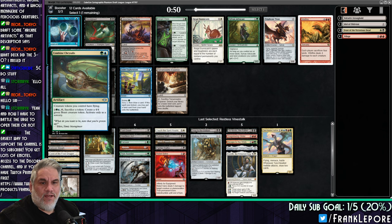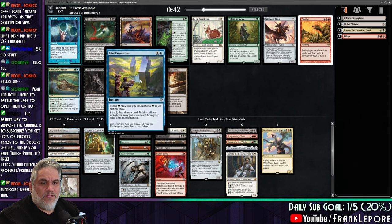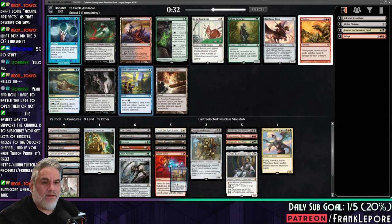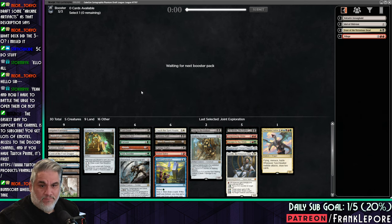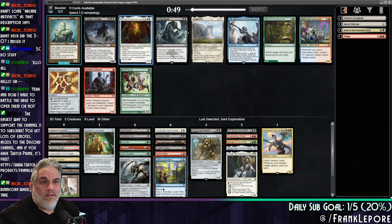Creature tokens have flying. Sacrifice a token to create a 4/4 green beast token. This is pretty good. Draw a card; you may put a land from your hand onto the battlefield. So for three mana, I think I like Joint Exploration more than Ponder here because it ramps us into five, which is where we want to be. So again, this is nine cards — we have 21 cards total. We have room for two more playables, and then we can take lands.